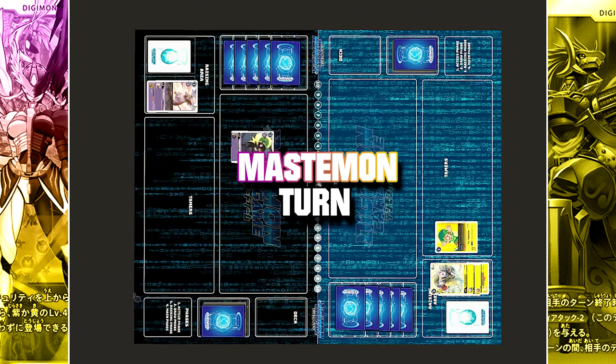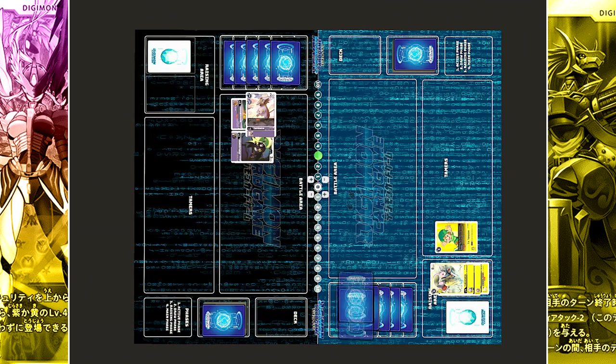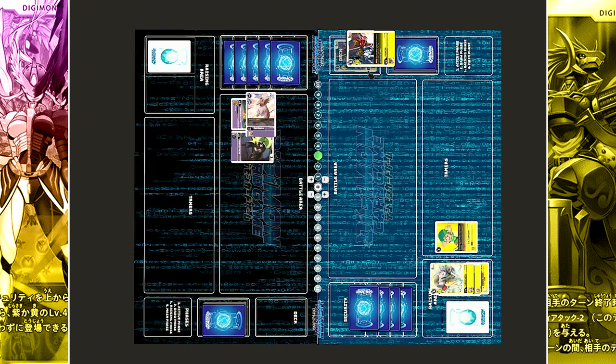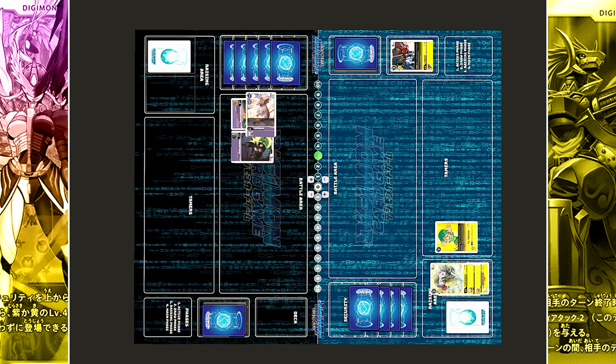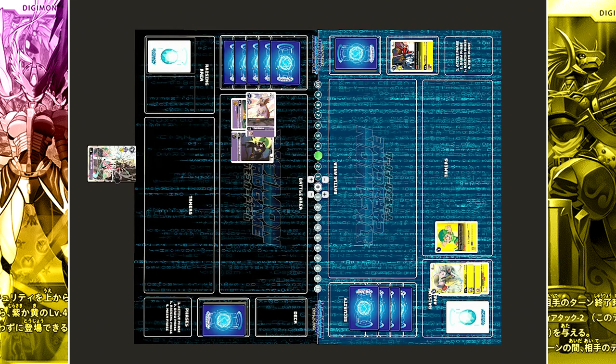With that turnover, active in draw. In the raising phase, Tapirmon moves out onto the field. Tapirmon goes for the security attack with 2,000 DP. Security check — it is Unimon with 6,000 DP, so Tapirmon is destroyed. When Tapirmon is destroyed, draw 1 card. And with Demi Maramon's inheritable, when destroyed, draw 1 and discard 1 card from the hand — Mastemon is discarded.